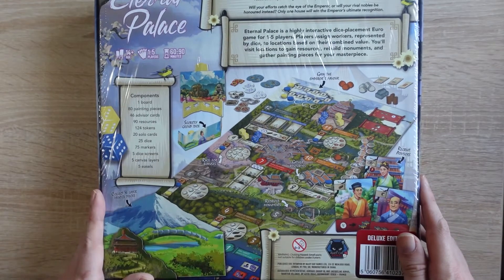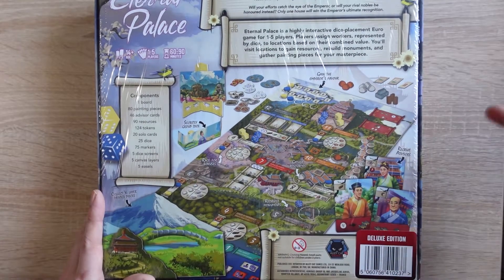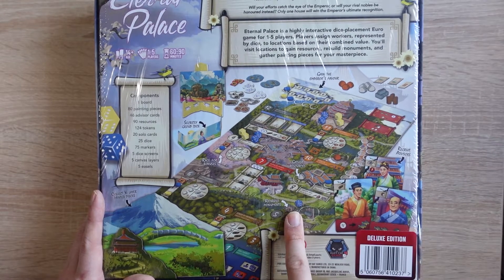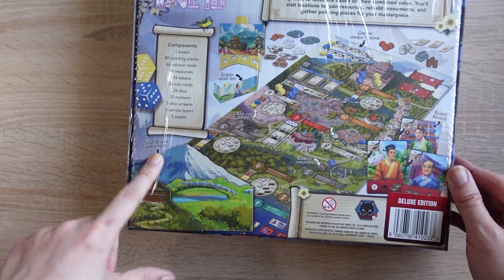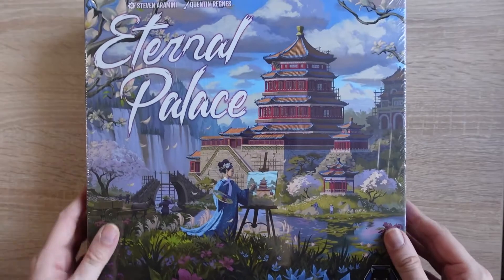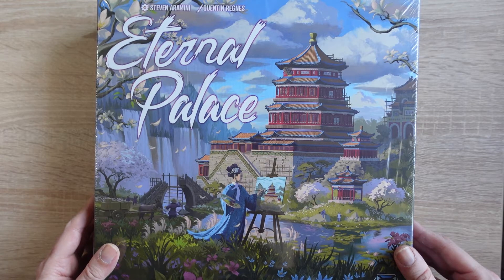Lots of lovely components as you can see here. Secretly group dice, gain the emperor's favour, recruit advisors, gather resources, rebuild monuments and graceful bonuses, and collect and layer painted pieces. This all looks very nice indeed. Great production quality as expected from Alleycat Games. Without further ado, let's remind ourselves what the Kickstarter was all about and then we'll take a look inside the box.